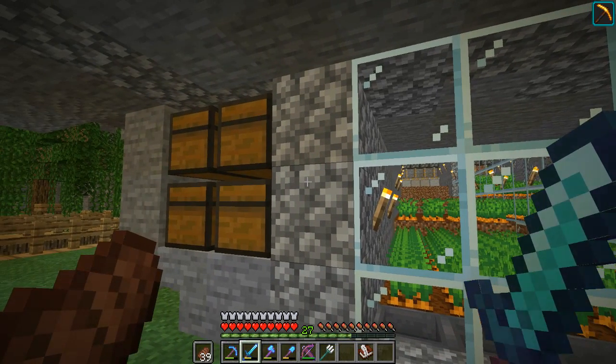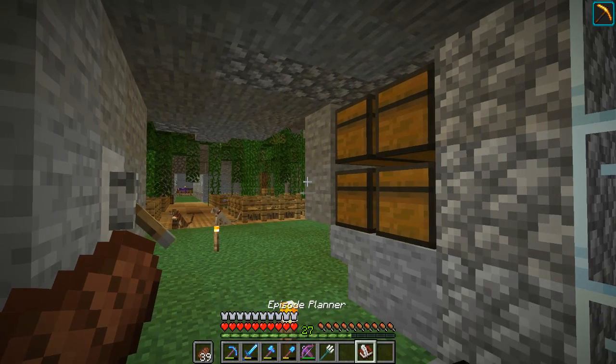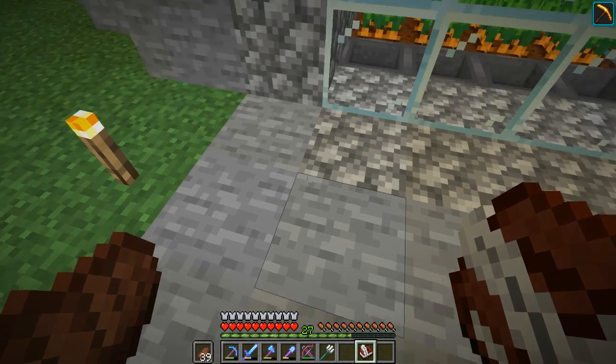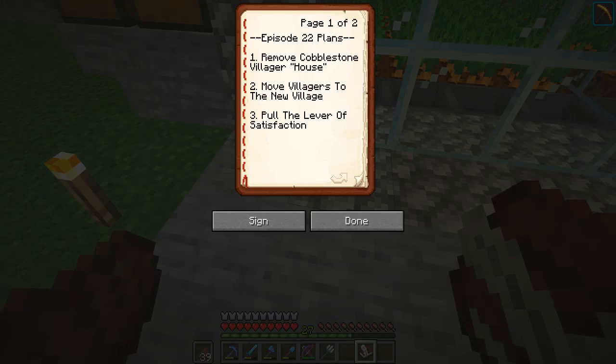Hello everybody, welcome back to Danny Plays Minecraft. We are down at the farm right now. I'm deciding to do a little thing called an episode planner — I did it kind of last episode except it was with a weird-looking sign. So here are the plans for today. We can add on to this, we can do anything with this. I love the new book feature — you can actually move around a little bit.